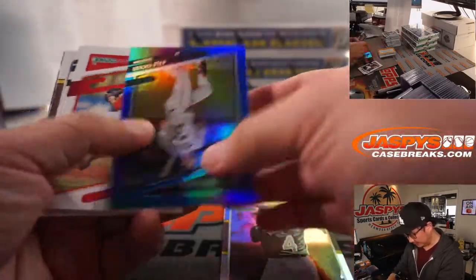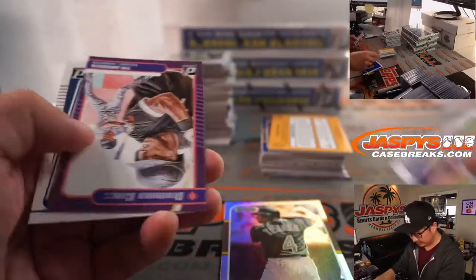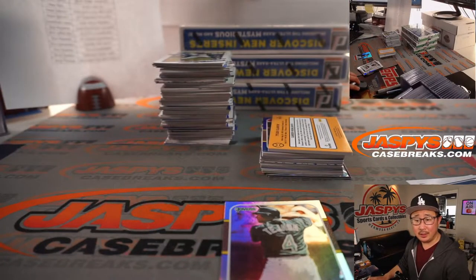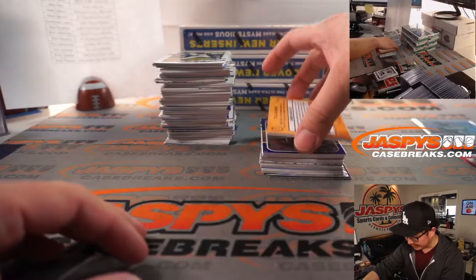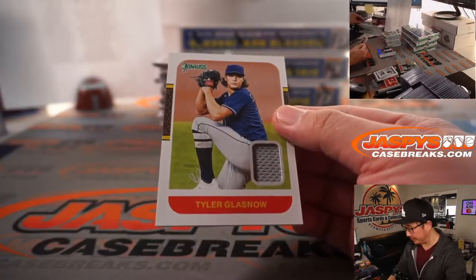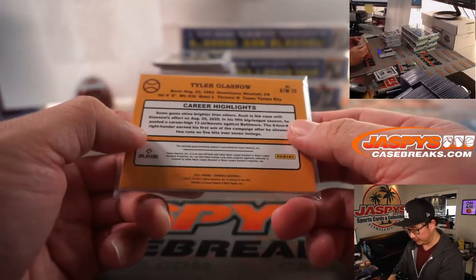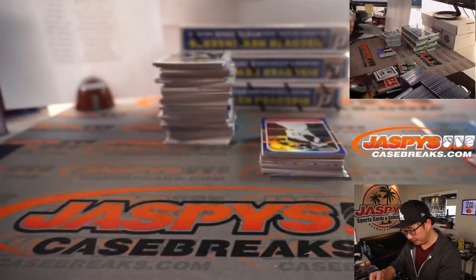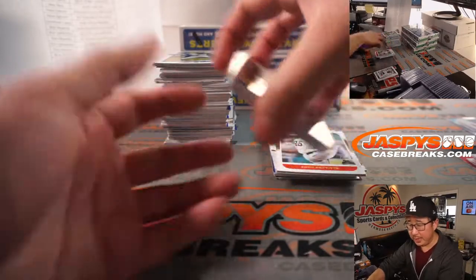Miguel Tejada to 466. And I think it's only veteran commons that don't ship — no vet commons ship. But a lot of these are rated rookie cards or inserts and stuff like that, so most of it is going to ship. There's Tyler Glasnow — piece of his jersey. Nice one for Tampa Bay. That'll go to Eric.